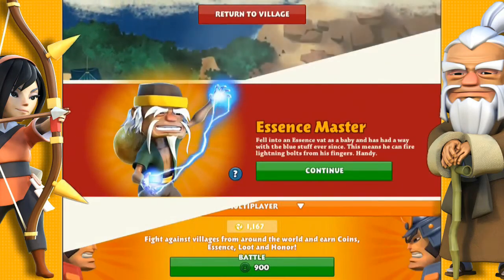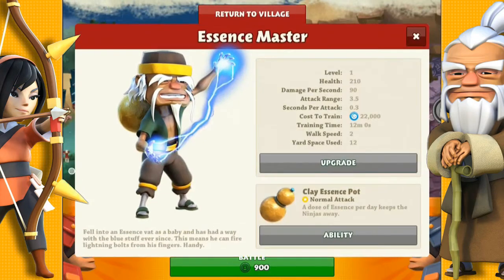Now we've unlocked the Essence Master. Very powerful troop — he's got decent health, but does take extra damage from the lightning tower.